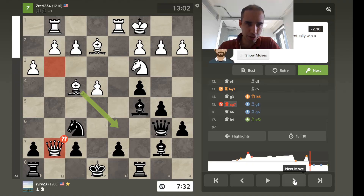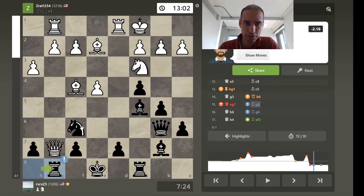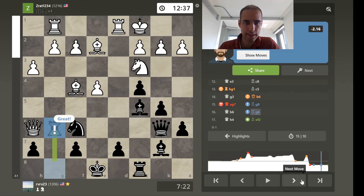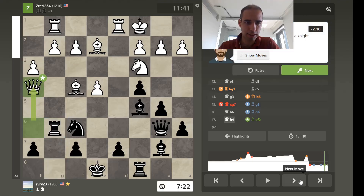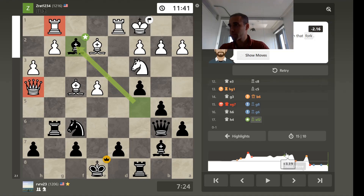He goes for the jugular. But this is a great move — the queen's defending the knight, so it's a lovely position. What a zinger! That's a zinger of a move. And another zinger. Wow. Bravo. That's a triple wham slam, man — look at that. Great move. Great move. Knocking him out. Well done. Bravo.